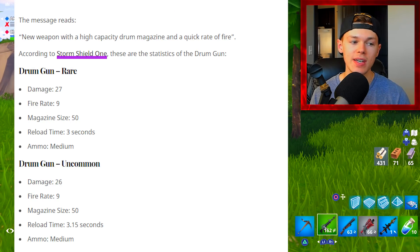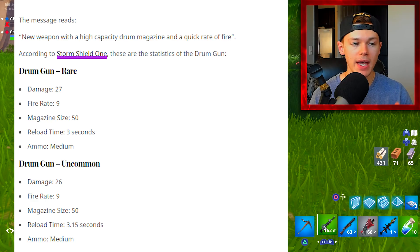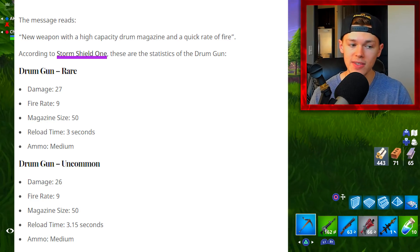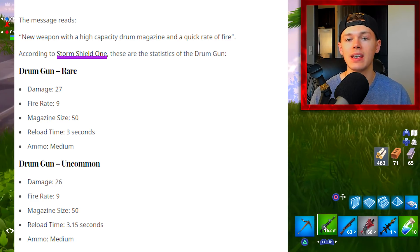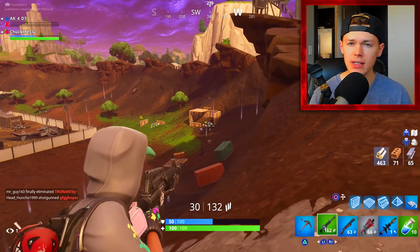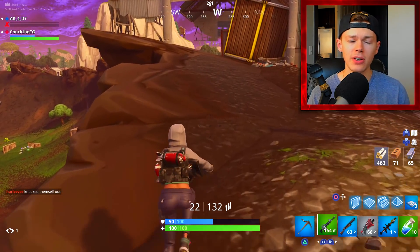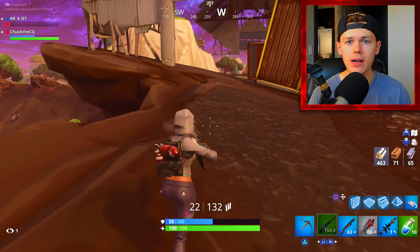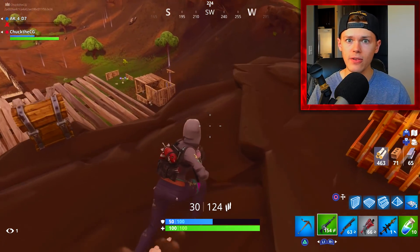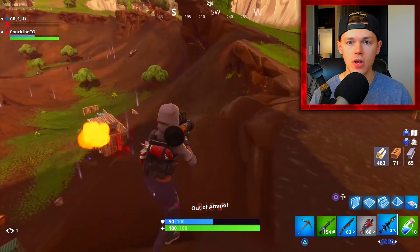The uncommon version of the drum gun has 26 damage, a fire rate of 9, a magazine size of 50, and a reload time of 3.15 seconds — it also takes medium ammo. Something I want to discuss is that even though this is technically a submachine gun in previous first-person shooter titles, it raises the question: is this actually going to be classified as a submachine gun or an assault rifle in Fortnite? Is it going to be a hybrid?